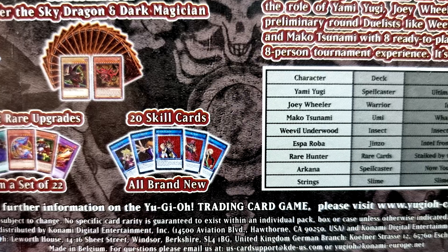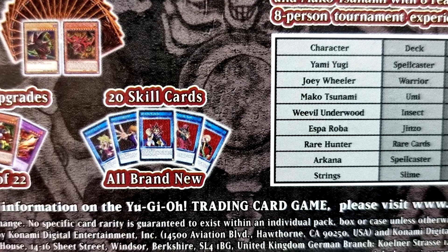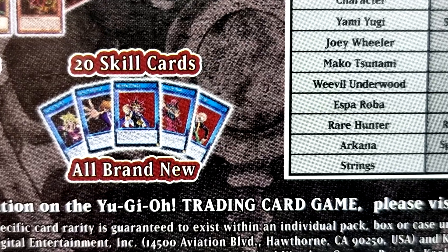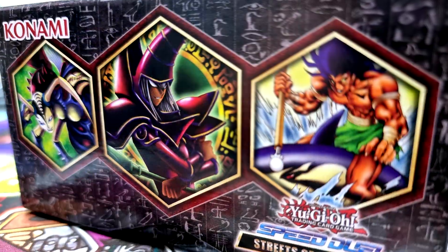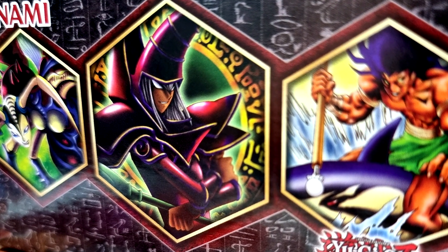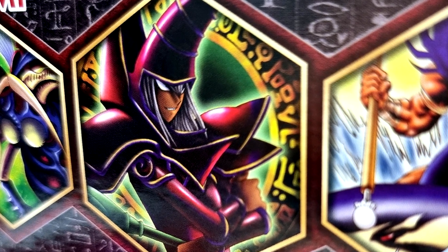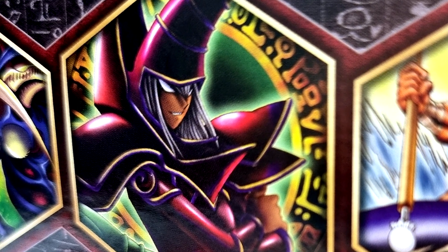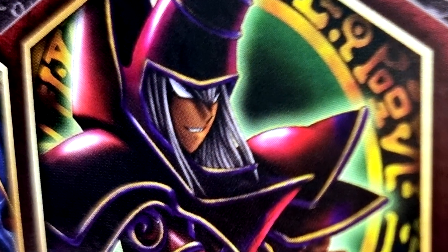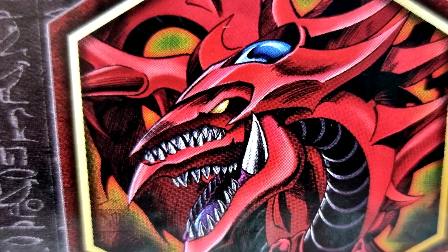Each of these boxes contains 228 cards, all usable in Speed Duel. There's 200 common cards, 20 skill cards, and 8 secret rare bumps out of a total of 24 in each box. Two of the 8 secret rares in every box will be Slifer the Sky Dragon and Dark Magician. There are even 4 deluxe 2-player game mats featuring Yami Yugi and Arcana, with a total of 8 decks to choose from including Yami Yugi, Joey Wheeler, Esper Roba, and Arcana.